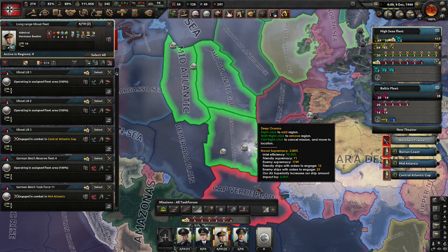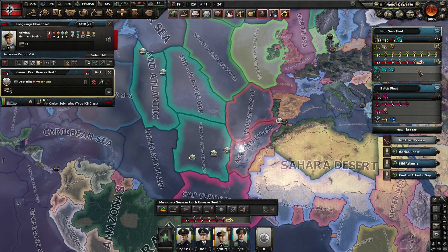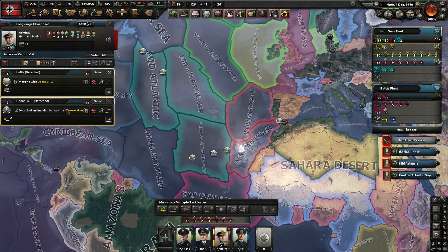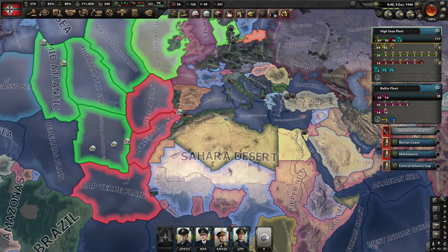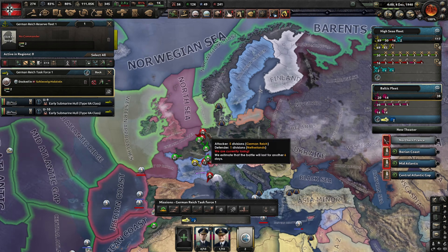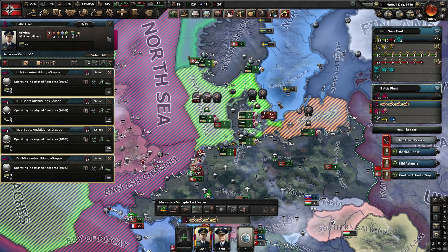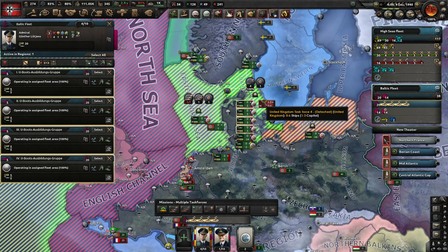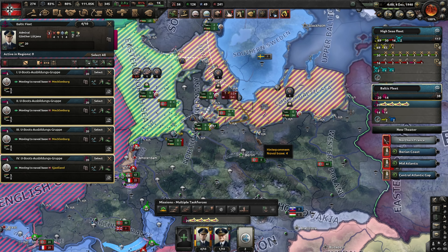Labrador Sea would be okay. Now we've got six task forces in these four different zones. We do have two fleets here going to reinforce, merging with others. We'll fill those up with new submarines in a moment. We probably don't need to have these raiders active here anymore - let's deactivate these for now and just have them down here.